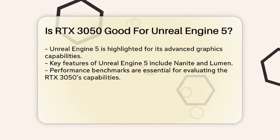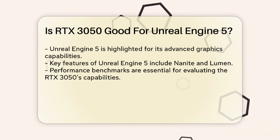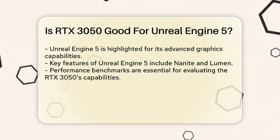Unreal Engine 5, known for its advanced graphics capabilities, utilizes features like Nanite and Lumen, which can put a strain on hardware.